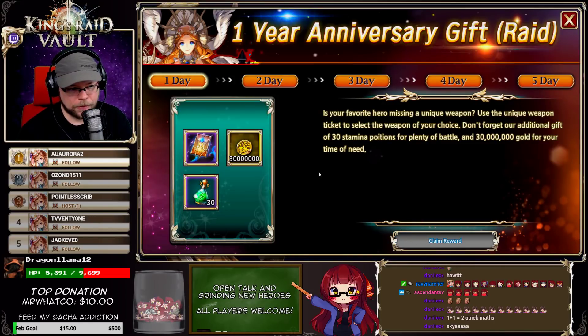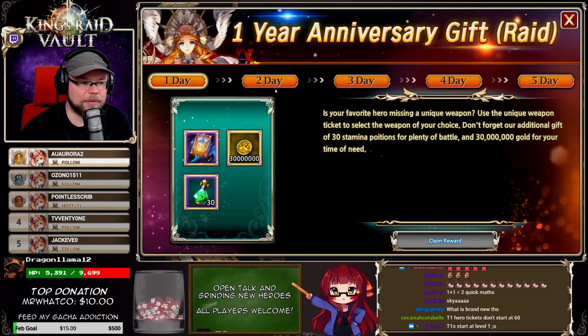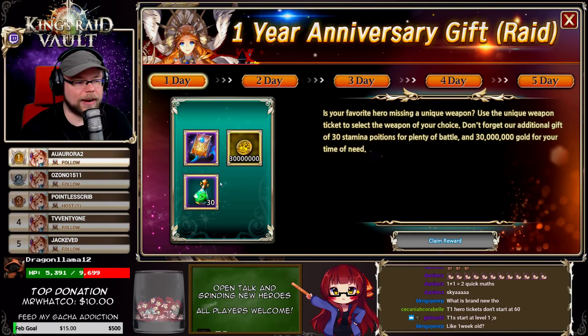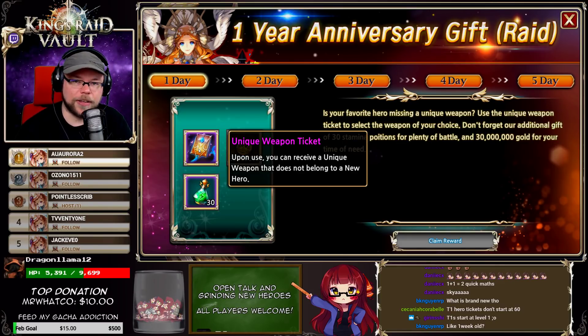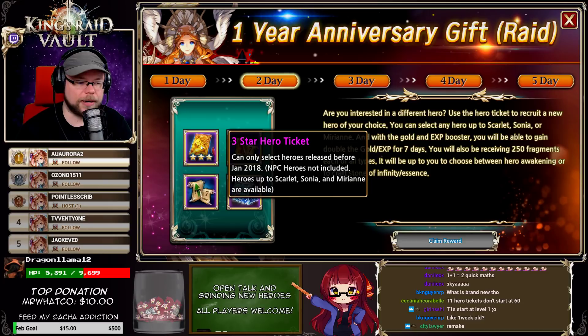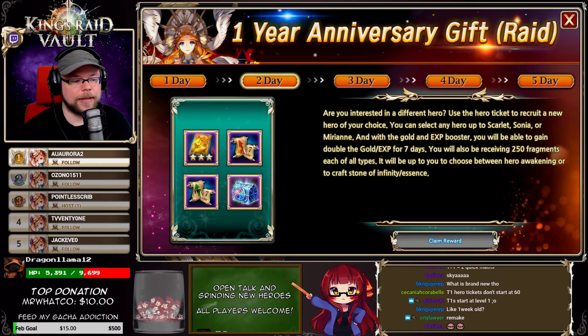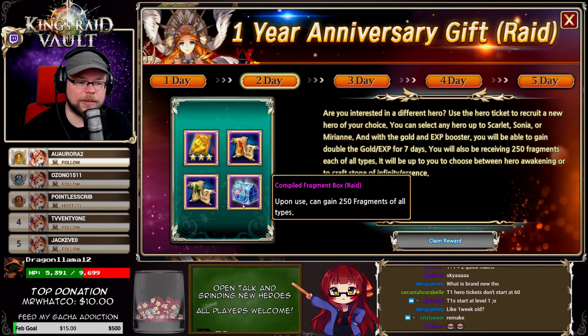Now let's take a look at the Raid pack. It has 30 million gold instead of 10 million gold, so more gold there. The T1 hero tickets start at level one, not level 60. On the first day you get a UW, stamina, and 30 million gold. The second day you get a three-star hero ticket that can pick almost every hero in the game except for the most recent batch — you cannot get Ezekiel, Rikina, or Ophelia, but you can get Scarlet, Sonya, and Mirian, which is pretty nice. You also get a week of gold and experience boosters and 250 frags of all types, which is still a lot of frags.